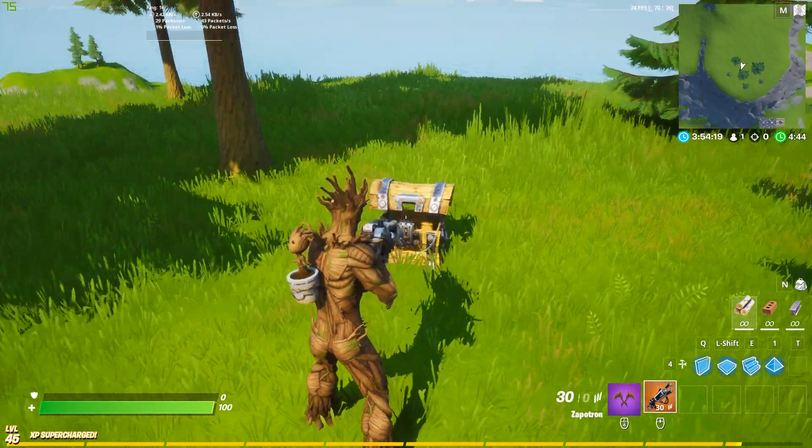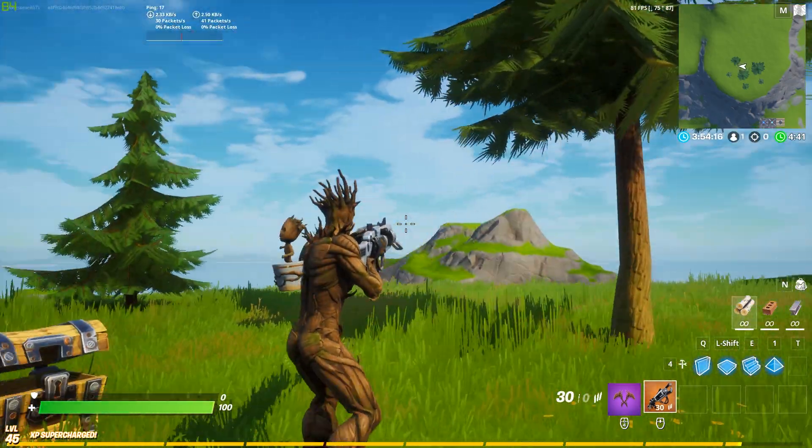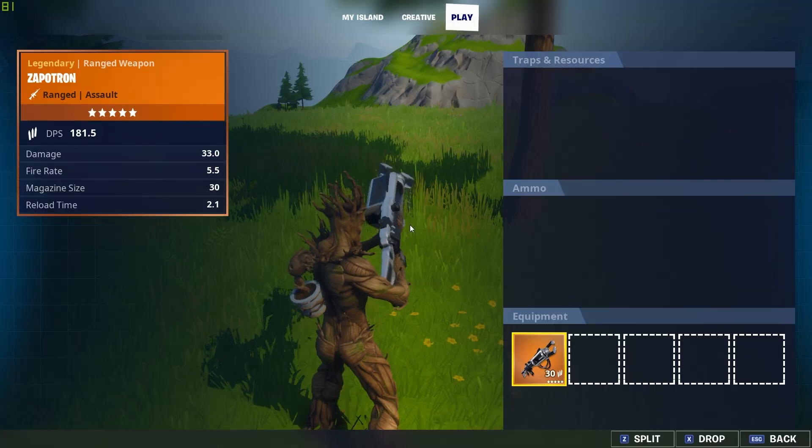The Zapatron was in my creative island. I couldn't believe it — I had actually found a way to get the Zapatron in my game. But it was time to show my friends, who were also trying to somehow get the Zapatron.